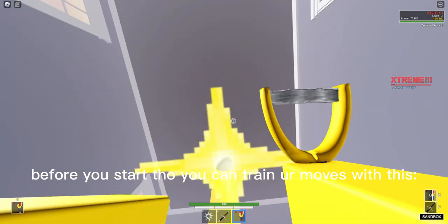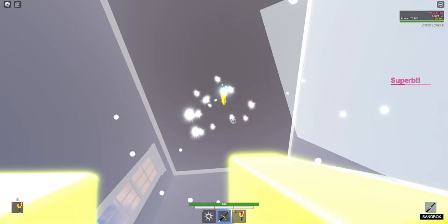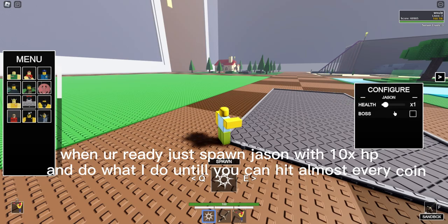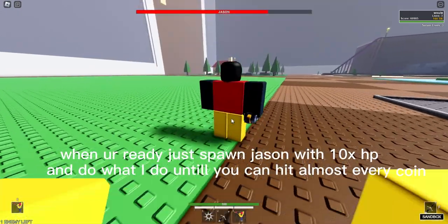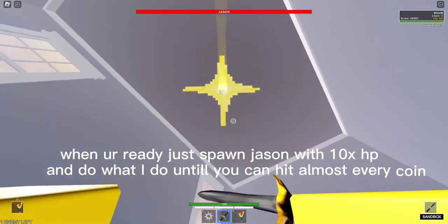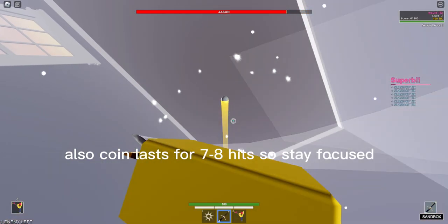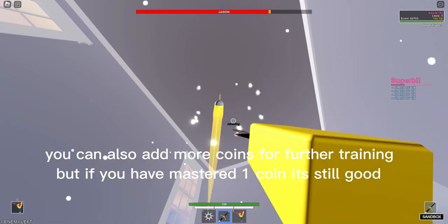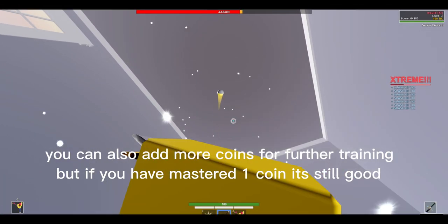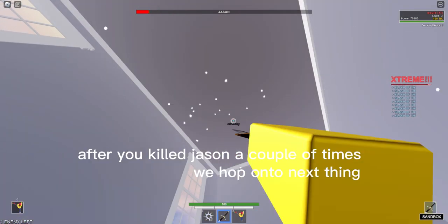Before you start, you can train your moves with this. When you're ready, spawn Jason with 10x HPH and do what I do until you can hit almost every coin. A coin lasts for seven or eight hits, so stay focused. You can also add more coins for further training, but if you have mastered one coin, that's still good.